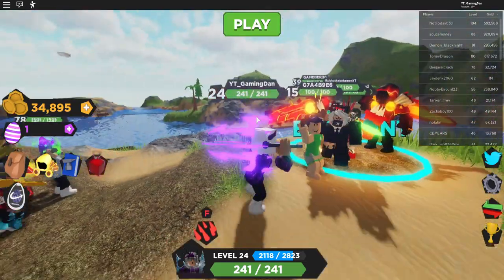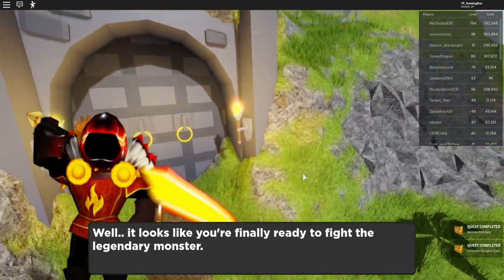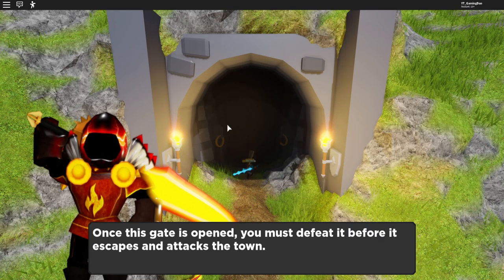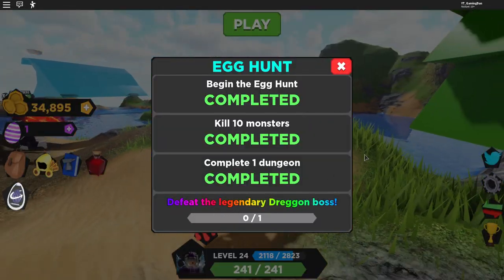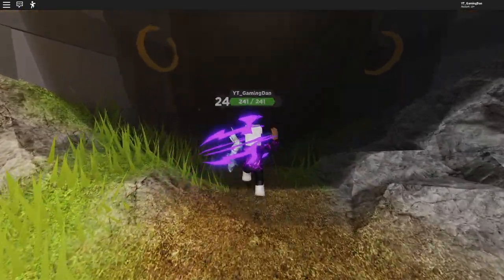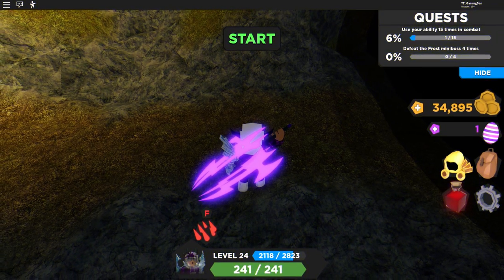We're back in the game now. Let's go into the egg event and claim these quests. As you can see, we've done the two quests. Now we're at the final boss battle — the legendary dragon boss. Once you complete this, you get the Dragon's Breath Egg. Let's go in here and defeat the boss.